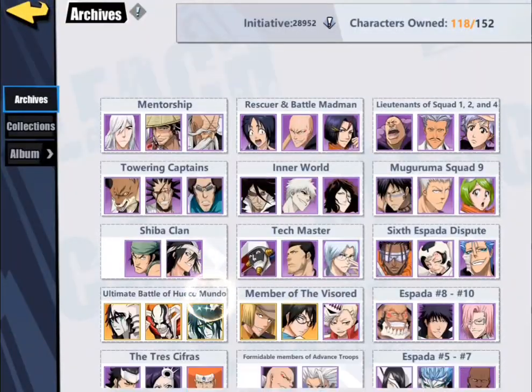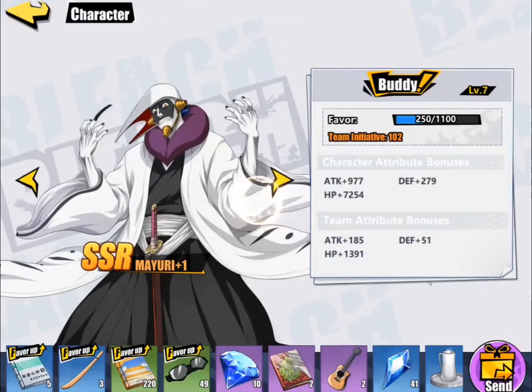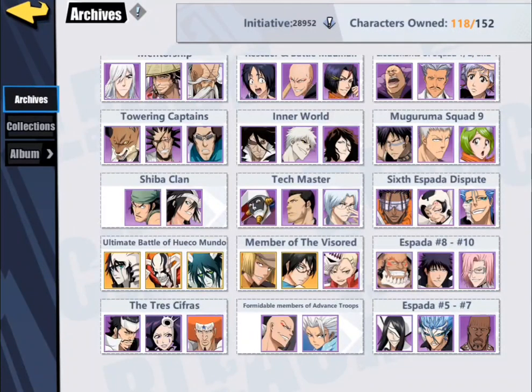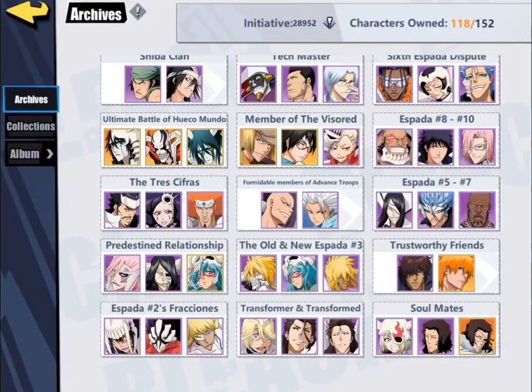Each character you can increase their initiative to a maximum. If you use an exploit that I found, you can get a maximum of 223 on every single character, but realistically you're only going to want to get them to around 100. That's typically a good point to move on to a new character, or just get them to 80 and move on. Whatever is most efficient for you and your account. However, note that initiative doesn't always equal win — it just equals win about the majority of the time, but not always.